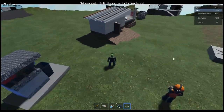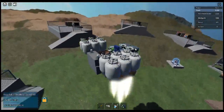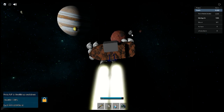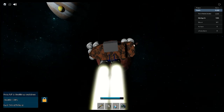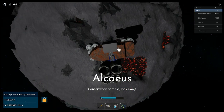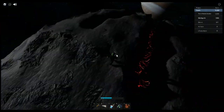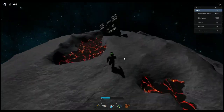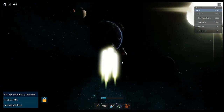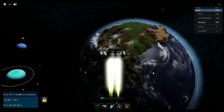Before I go back to Typhon, I'm going to refill my ship. Here I come, Typhon. So now I need to sell the shock stones and get the colonizing tools.